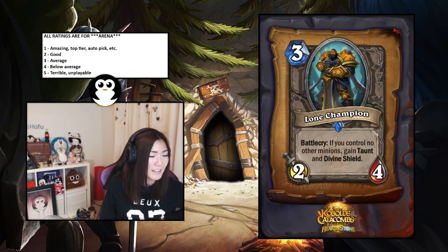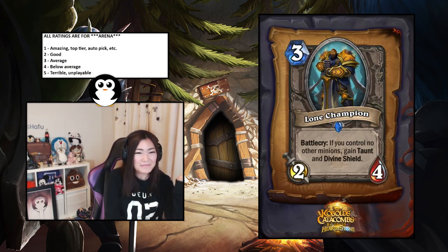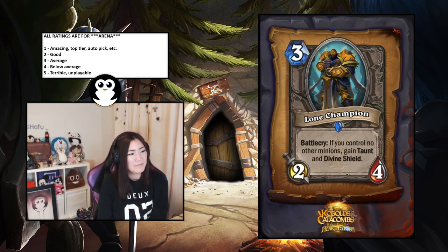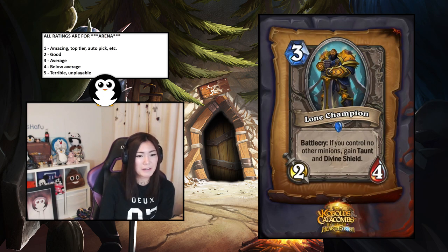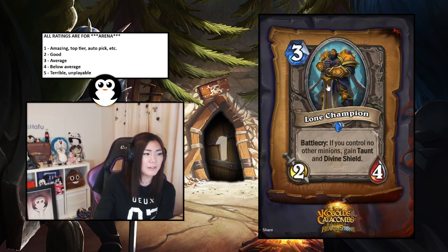Lone Champion — battlecry: if you control no other minions, gain taunt and divine shield. This is insane — it's a three-mana two-four with taunt and divine shield. You can always play it before your other minions so the ball's always in your court. I think this is amazing — an easy one.